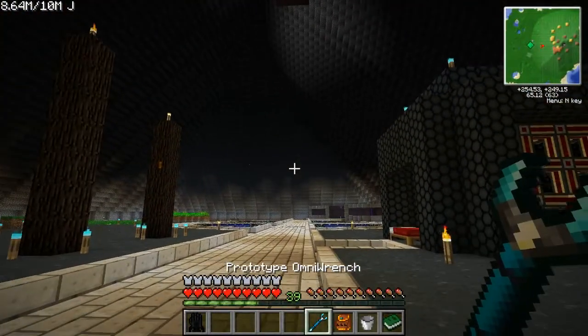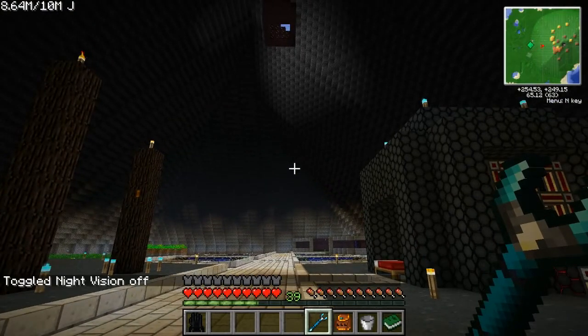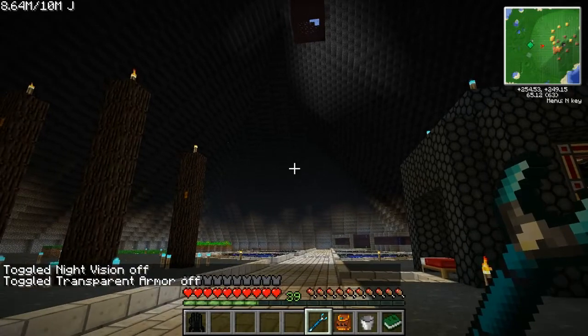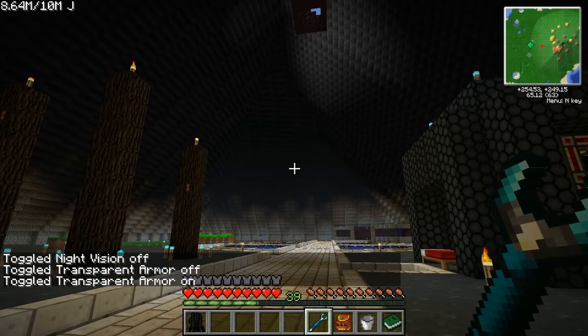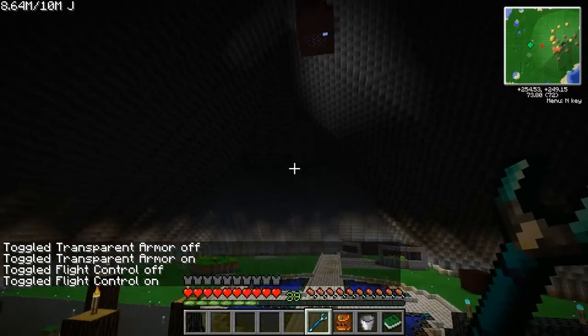I do know that my mouse isn't on the right setting. Whenever you first log in, things are considered toggled on but they're not actually on. For example, it says flight control off but it wasn't on — it's on now. And night vision.